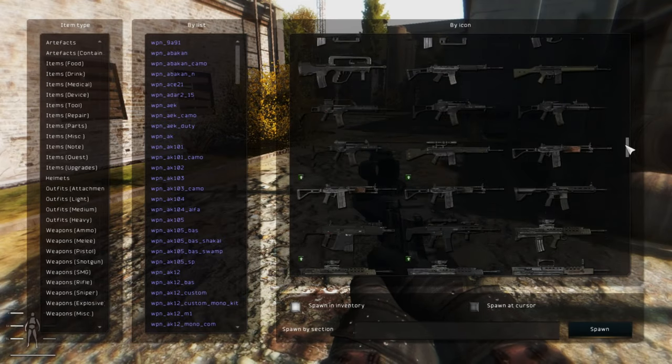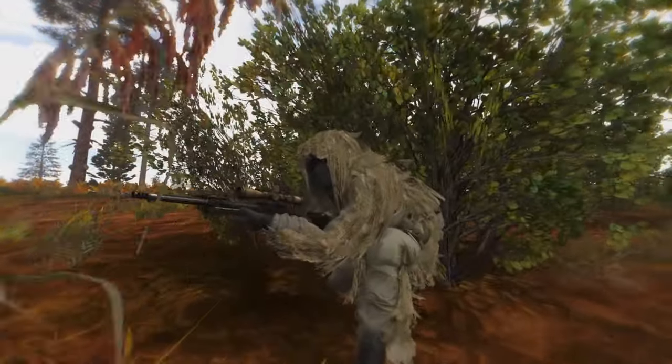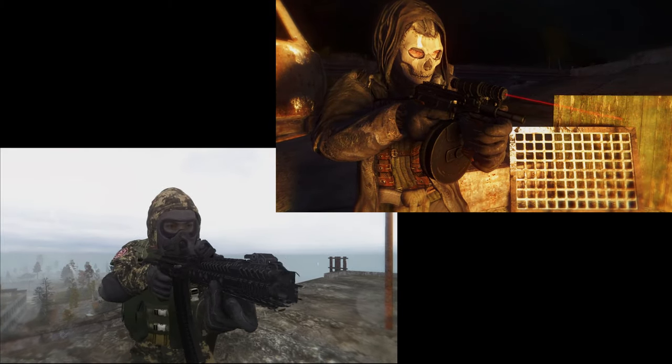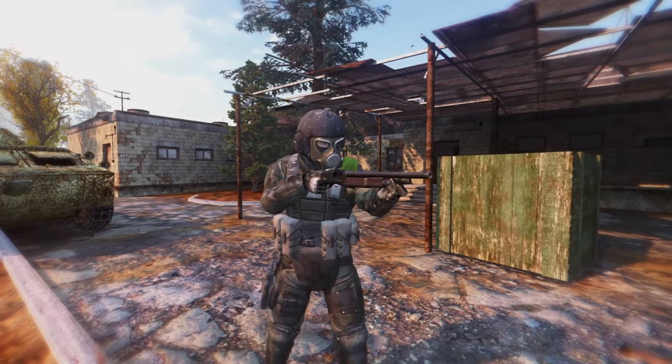BAS has a ton of new weapons that you can add to Stalker Anomaly — from snipers to machine guns to assault rifles, and even sub-machine guns, pistols, and even shotguns.